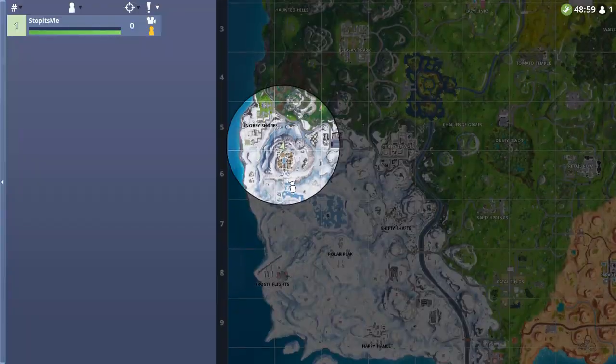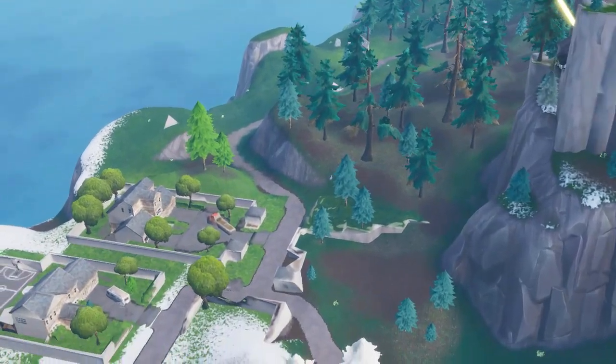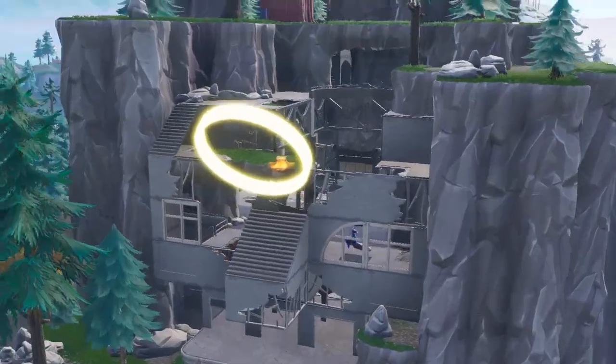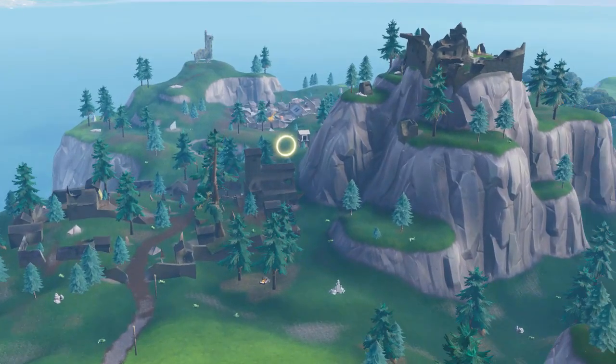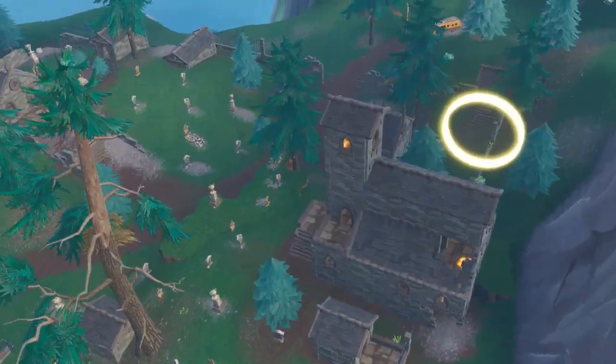After flying from the left ring, keep going to Haunted Hills. Above the mountain at Haunted Hills you will find another ring. Then moving further into Haunted Hills you will find another ring exactly above this house.